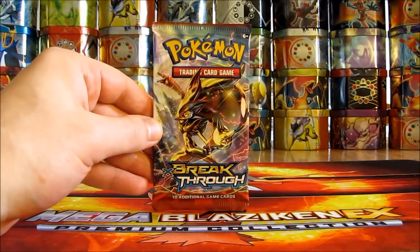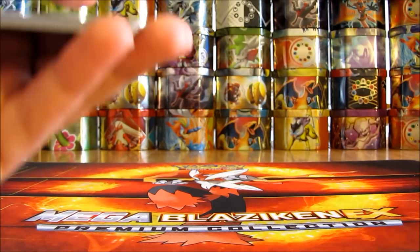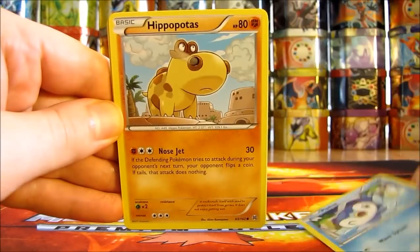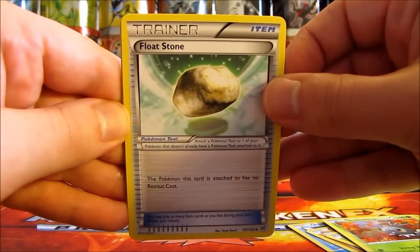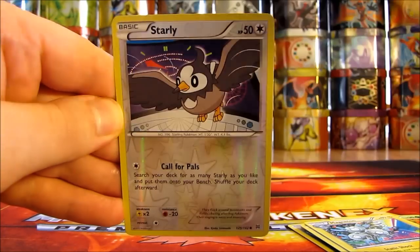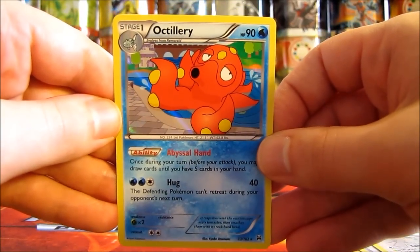First pack here — it'd be nice to pull another Ultra Rare like I did in the Swampert Premium Collection Box. First card is a Piplup, then Hippopotas, Pan Sage, Ralts, Scatterbug, Floatstone, Magneton, Fisherman. Reverse holo of Starly, just a common. And the rare Breakthrough card in the pack is an Octillery holo — first holo pull from the Breakthrough set.